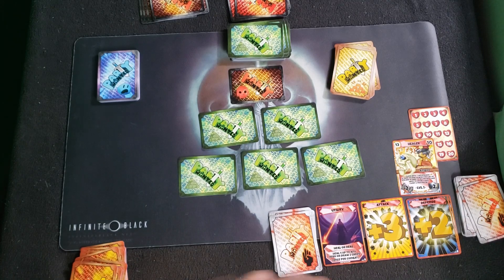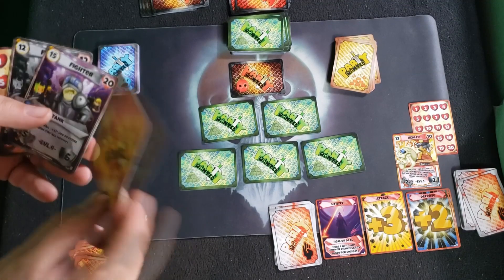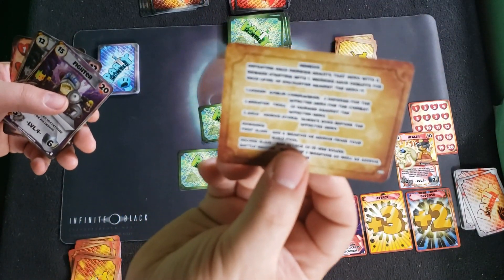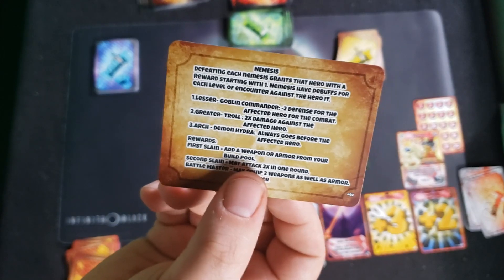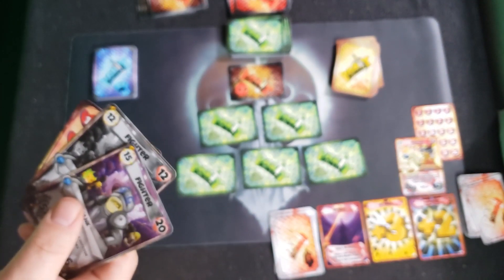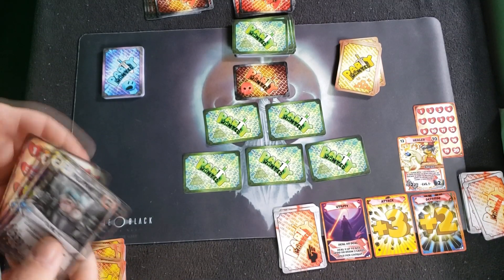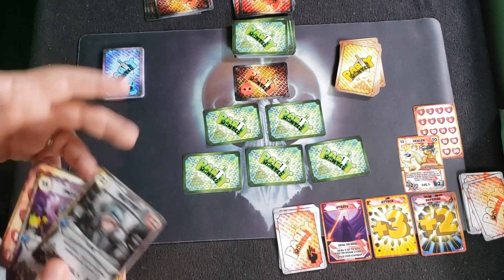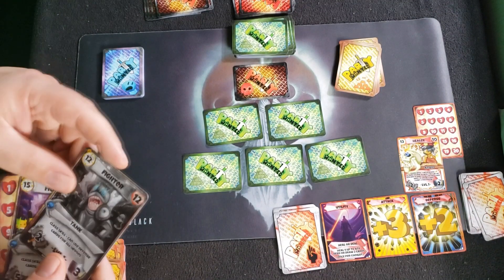Now let's make our hero decks. This is the healer; let's make the fighter deck. First, find the Nemesis card — it looks almost like a rules overview sheet but it's to make the game harder. Set it aside; you won't need it for your first couple games. You may never need it, because as a party game and drinking game, this game is specifically designed to just have fun. Not using the hard rules is totally fine — this game is still a lot of fun.